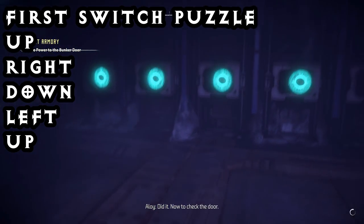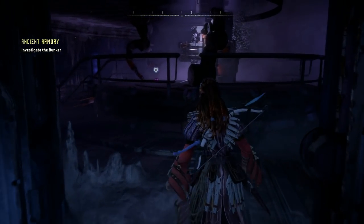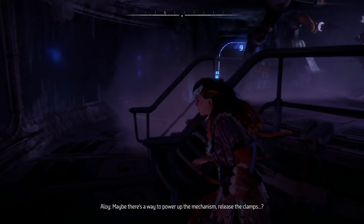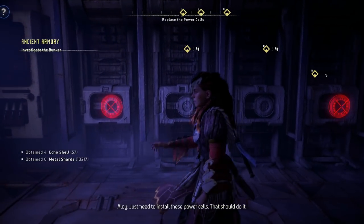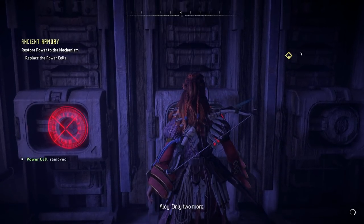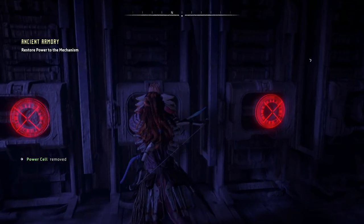Once you've done that, you'll get access to the room that has the armor, but we're still not finished yet. We still have three power cells to go, but you can see the armor — which looks pretty damn fine up there. Once you've had a good look at the armor, come around the back and you'll find another switch puzzle. Put in your three remaining power cells and then we're just going to have to solve one more puzzle.